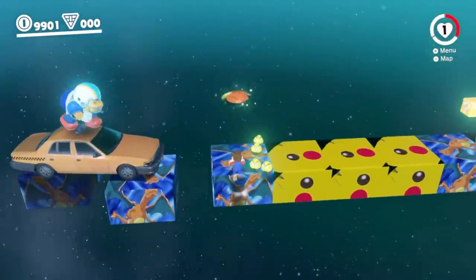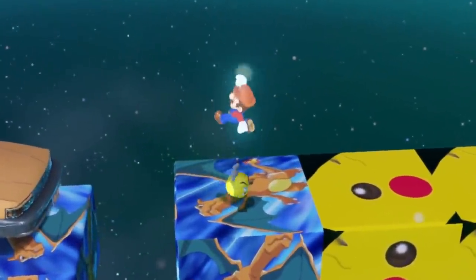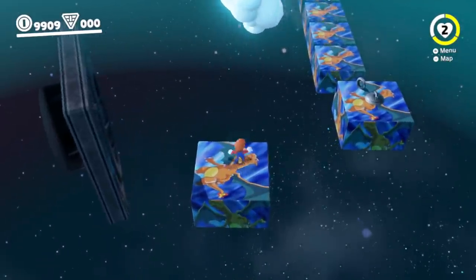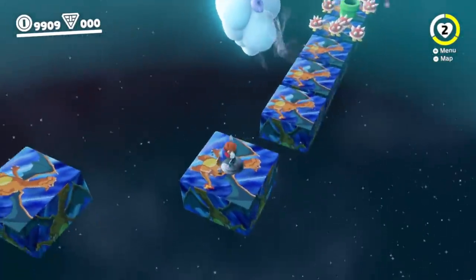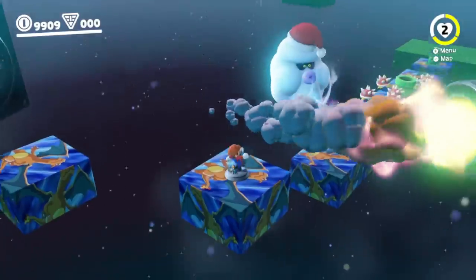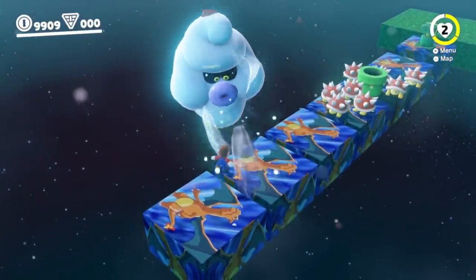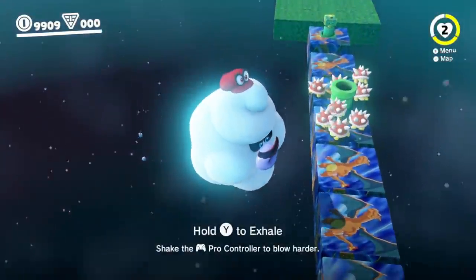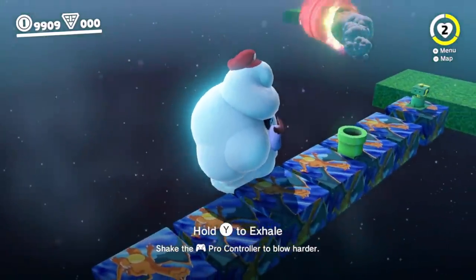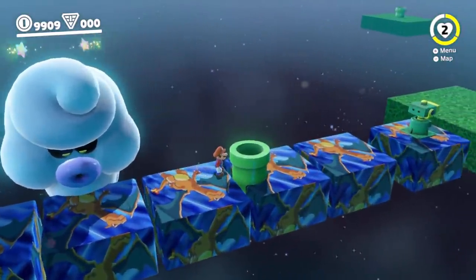Very luckily for Mario, even though he was at one HP, the little Goombas didn't defeat him. Mario bounces on a taxi car, hops across Charizard blocks, and a Bonsai Bill is shot out, so Mario crouches hoping it'll pass overhead. Up ahead, spinies are guarding a pipe, so Mario knocks the Santa hat off a Typhu and captures it. With the Typhu, Mario can blow all the spinies off the platform, and it's safe to head to the pipe.